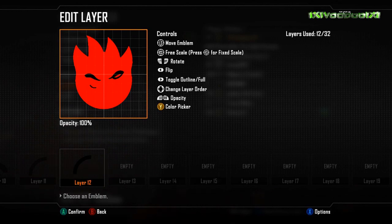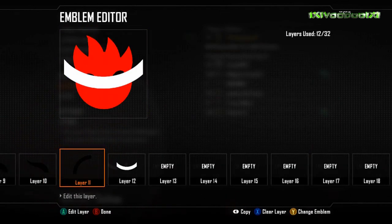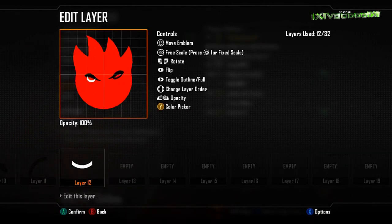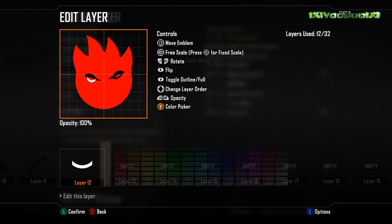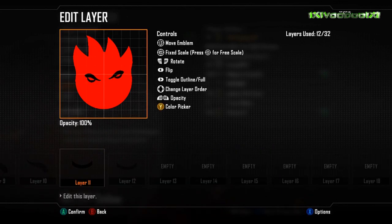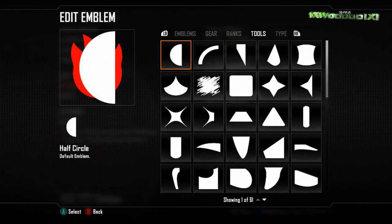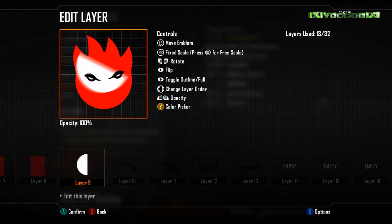All you have to do is press the back button — if you press the back button you can flip the actual image, like that. You can mirror image things that way. The biggest thing is just getting a lot of use in the editor.